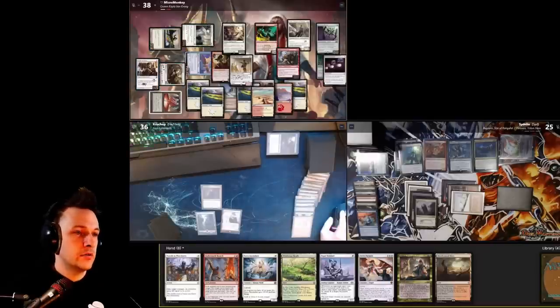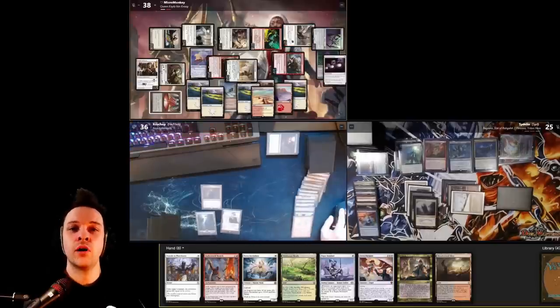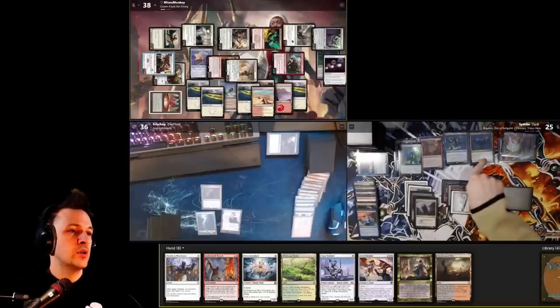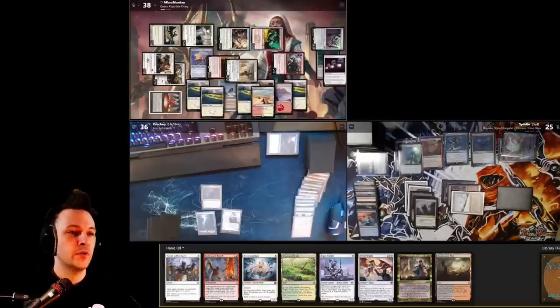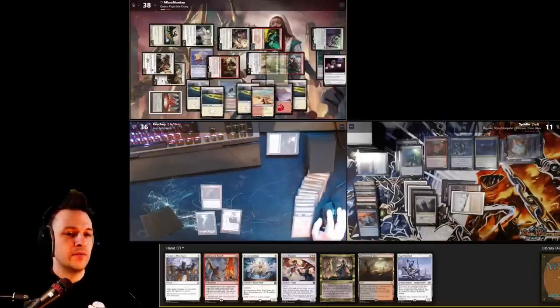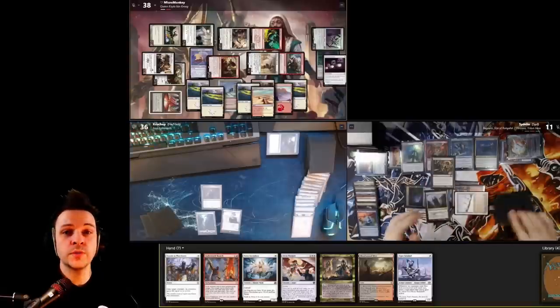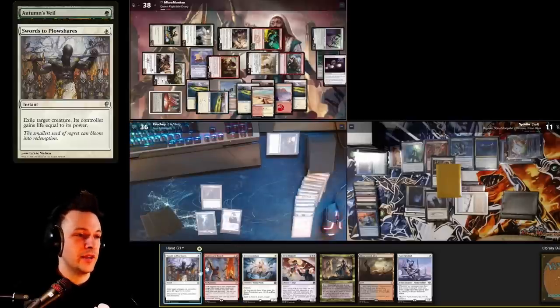I untap, take a mana vault damage, draw a card, and play a land. Mother of Runes is MVP here. I attack with everything — except the bird — at the Rograc-Thrasius player. Mother of Runes can give protection from blue versus the big Tidespout. He blocks Phalia with Hullbreaker Horror and Thrasius at Glowrider. I tap Mother of Runes to give Glowrider protection from blue — Glowrider survives. Phalia is the only thing that dies. The rest goes through — fourteen total damage. He's at eleven life, I kill him next turn.